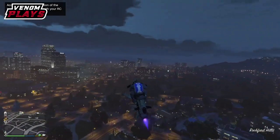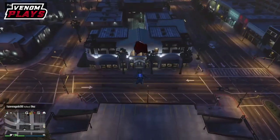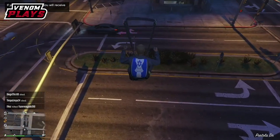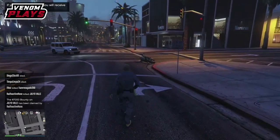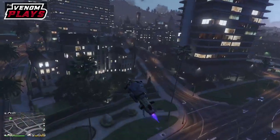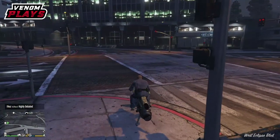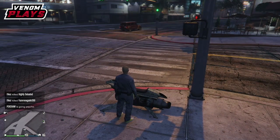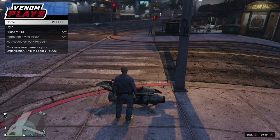If you have a partial like I do, there are two ways to get the duffel bag to fully show. One way is to get in your Oppressor, jump off, skydive, and parachute down — when you land and take the parachute off, you should have the duffel bag on you. If that doesn't work, pull up your interaction menu, start up a CEO or MOC, go to the Style option in the organization menu, go one to the right and then one to the left back to your current outfit, and the duffel bag should appear.